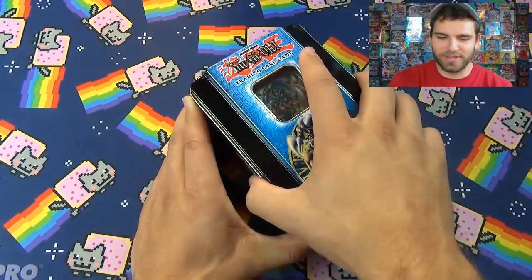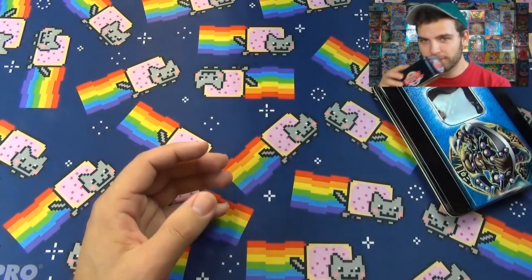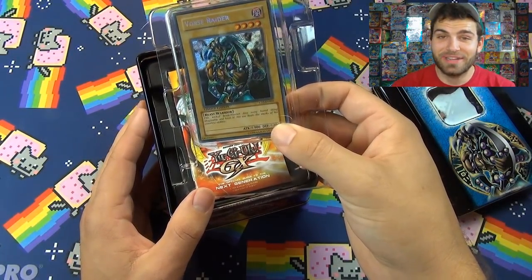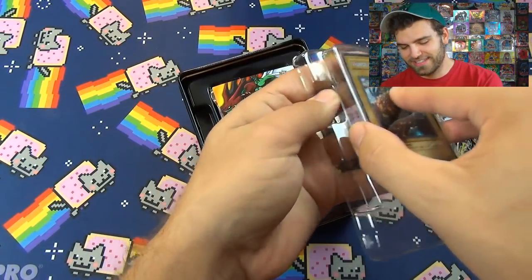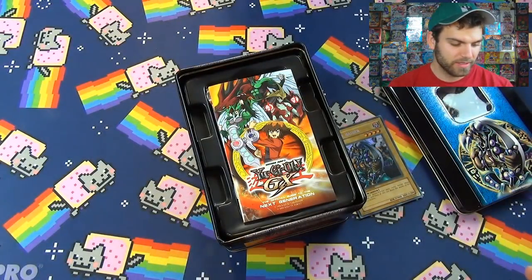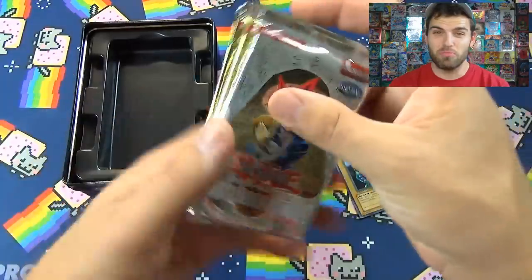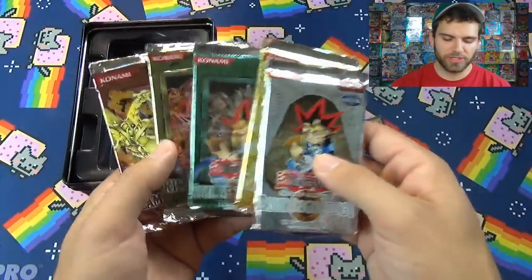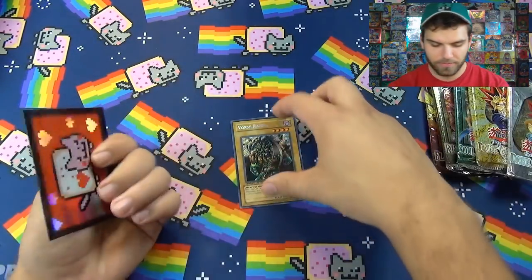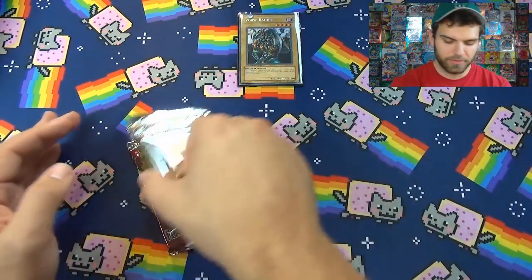I have to get Alex and be like, hey let's play Yu-Gi-Oh for 10 hours again! Alright, here we have the Force Raider tin. Let's pop it open — that classic 2005 air. Inside we have our booster packs: the Dark Beginning, Dark Revelation, Soul of the Duelist, Rise of Destiny, and Flaming Eternity. Let's sleeve up our Force Raider with the epic Ultra Pro neon cat sleeves.